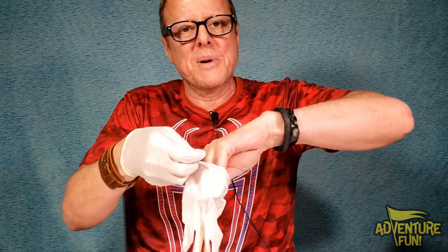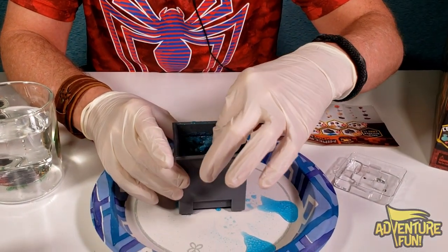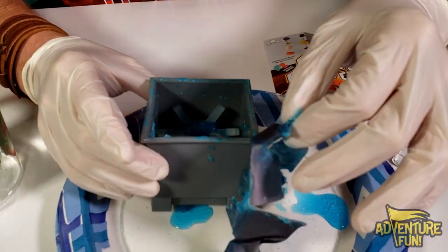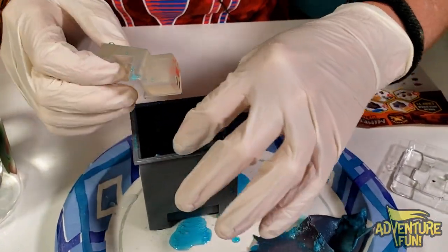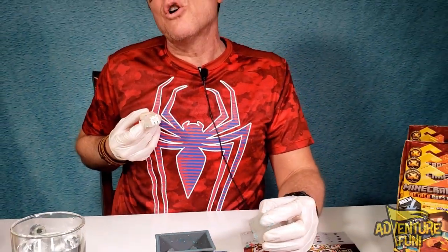We are professional toy openers — we don't take any chances of getting our hands dirty or fingers messy. Look at that — it just pulls apart. Who do we get? The first one — it's a spooder! Spiderman. It goes well with my shirt. It's all blue.